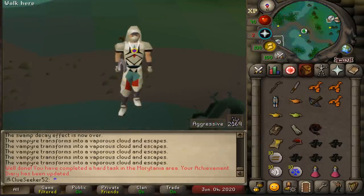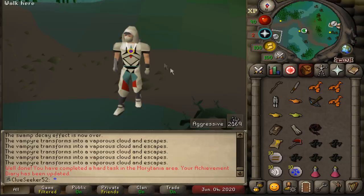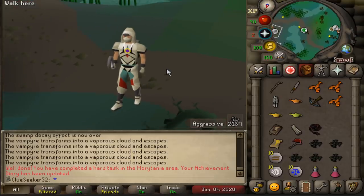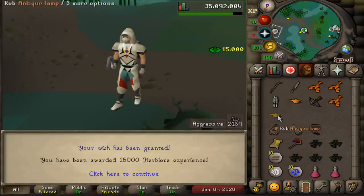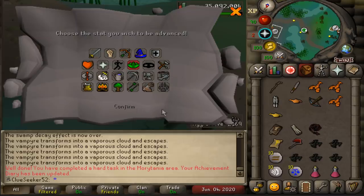As soon as I hit 66, I'm going to attempt to boost all the way up to 71 with a spicy stew. There's level 64, 65, and 66. I forgot I had to do a Temple Trek as well. But with that Hard Diary out of the way, that is the main goal for today's episode already completed. From completing the Morytania Hard Diary, we've unlocked a Bone Crusher, 7.5% more Slayer XP whilst completing tasks in the Slayer Tower, and most importantly, 50% more runes from Barrows Chest. And all of these lamps are going straight onto Herblore.